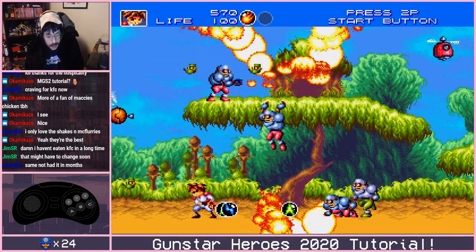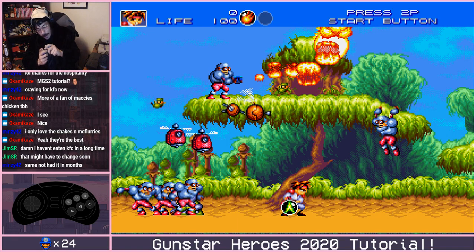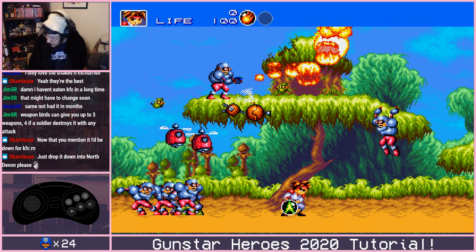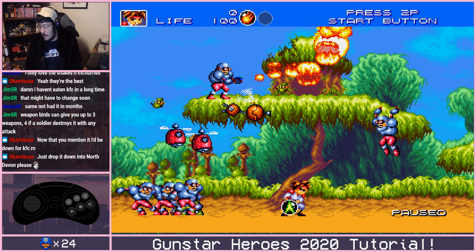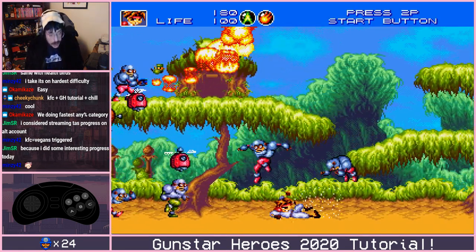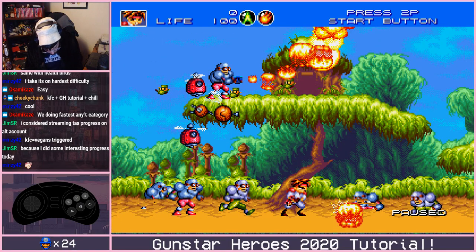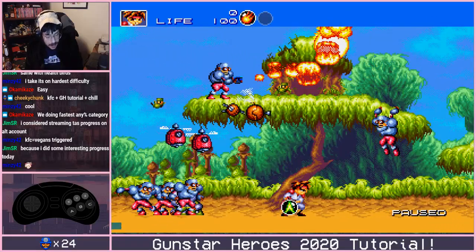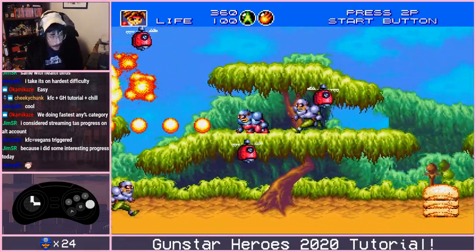You'll see here that we are looking for green. Hitting down and shoot will grab items that are on the ground — this is for weapons and for health drops. Also, a good point from JimSR in chat: weapon birds can give you up to three weapons with physical attacks, four if a soldier destroys it. So we're going to grab the chaser weapon to get flame chaser, and then from there we're going to do one normal forward kick followed by an up-forward kick.